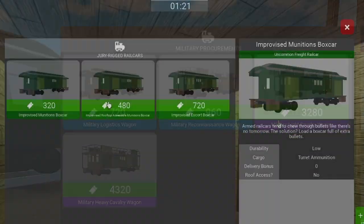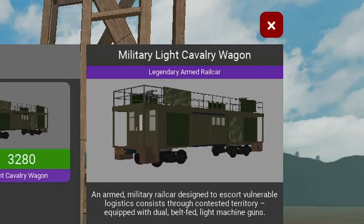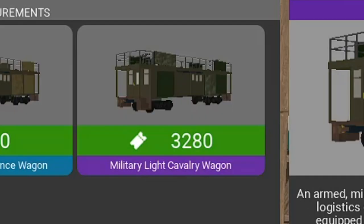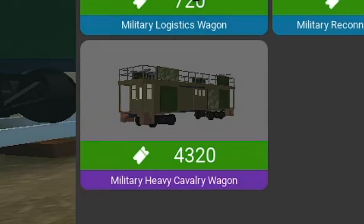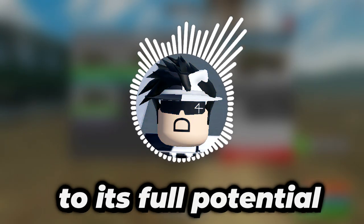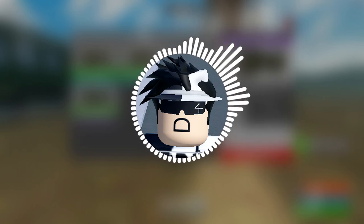There are now 5 new real cars added to the game. Two of those are found at the Eastern Watch Post, one at Beggars Bluff, one at the Basic Shop, and one is a Game Pass exclusive. The two at the Eastern Watch Post are the military real cars, now the most expensive real cars in the entire game — the military light and heavy cavalry wagons, which cost 3,280 tickets and 4,320 tickets respectively. The only difference between the two is the turret. The only reason to buy the military heavy cavalry wagon is if you intend to use the turret to its fullest potential. If you're not really that big on turrets, you can save about a thousand and just get the light cavalry wagon instead.